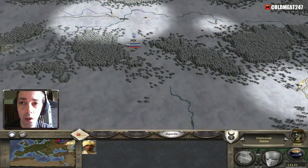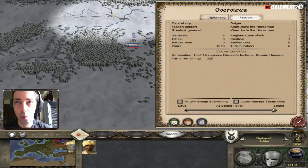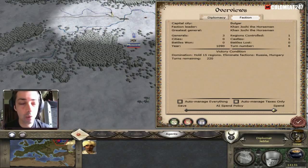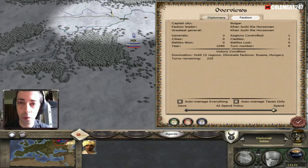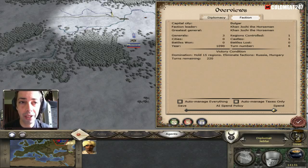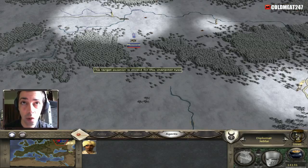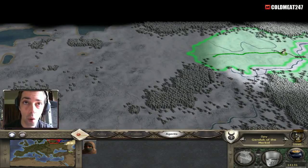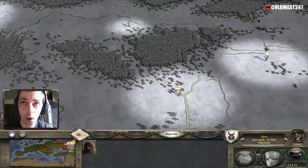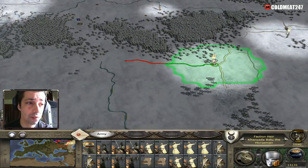If you guys want to know the mission objectives: I need to take — that's what we need to do for this campaign. I have to eliminate Russia and Hungary, and I need 15 regions. Taking 15 regions will still be a lot of work, so this is why I don't actually have a longer campaign than that. I have no idea what difficulty this is — that's weird, and you cannot verify it.